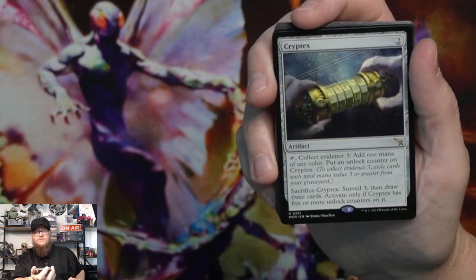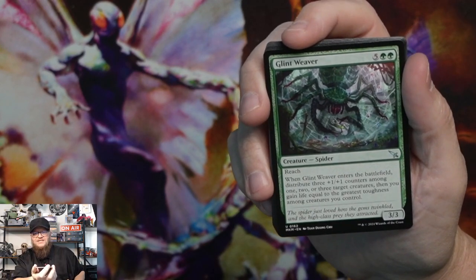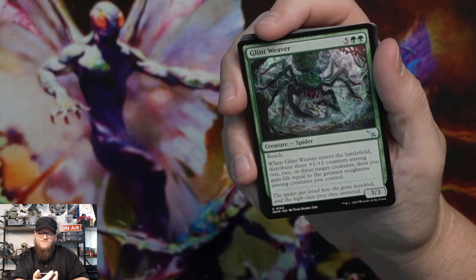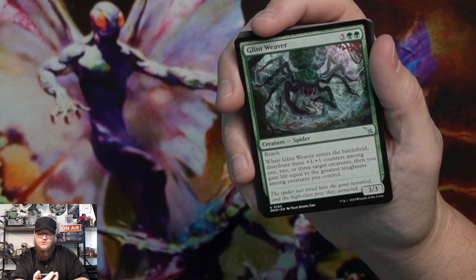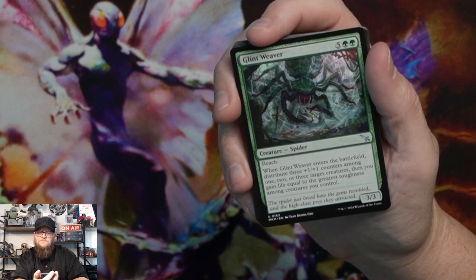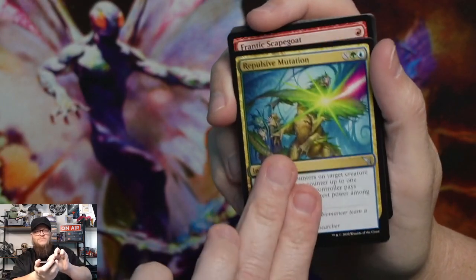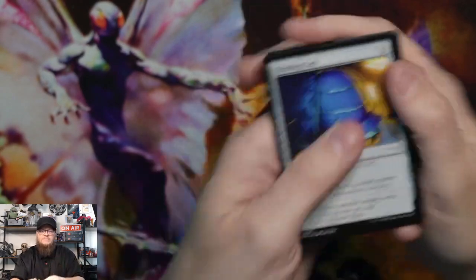Cryptex is the second rare. Glint Weaver — another spider, might be one to look at, though it's super expensive. Reach — when Glint Weaver enters the battlefield, distribute three plus one plus one counters among one, two, or three target creatures. Then you gain life equal to the greatest toughness among creatures you control. Maybe I'll put that in the spider deck. Repulsive mutation, frantic scapegoat, and then commons.